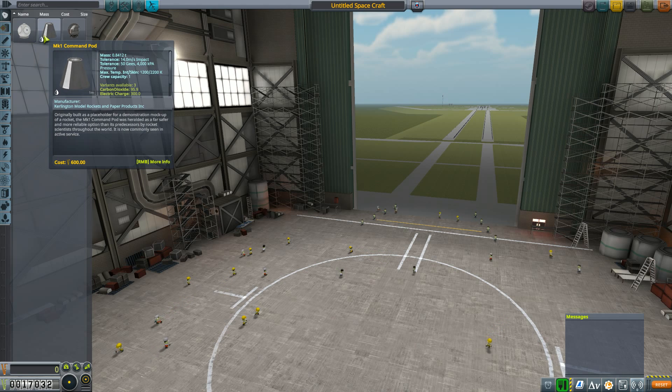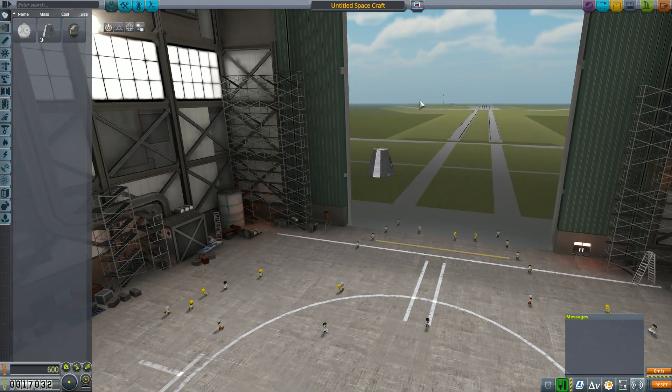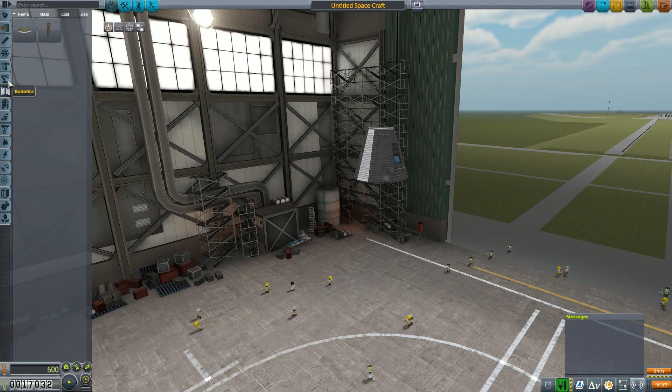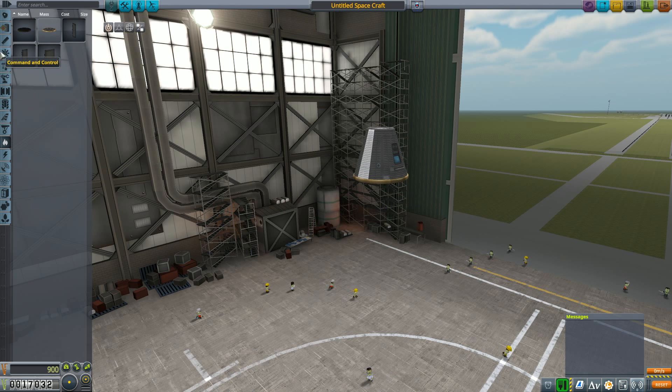We're going to go with the command pod because that will give us more control with the direction wheels. We'll definitely need a re-entry heat shield and we'll definitely need a parachute.